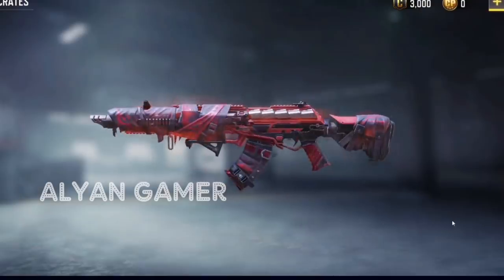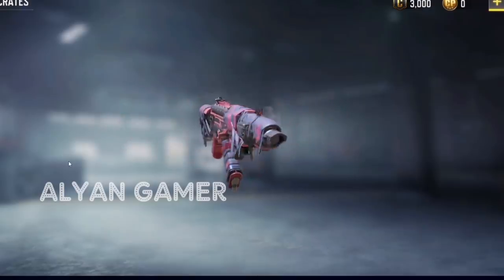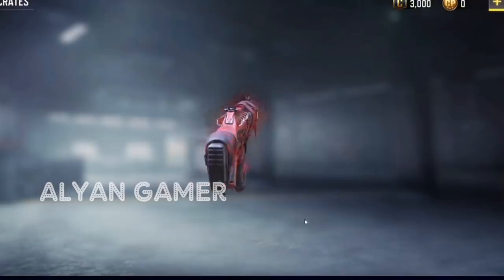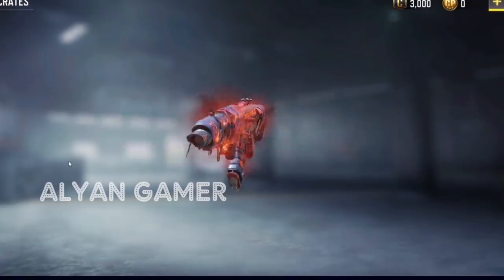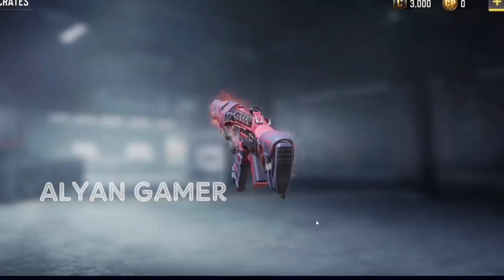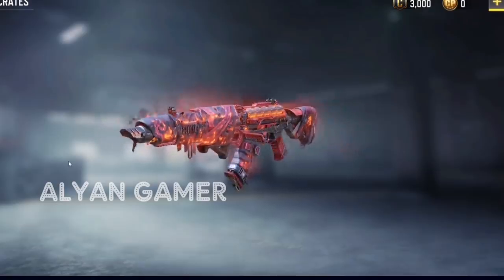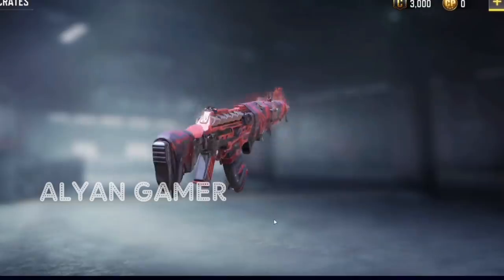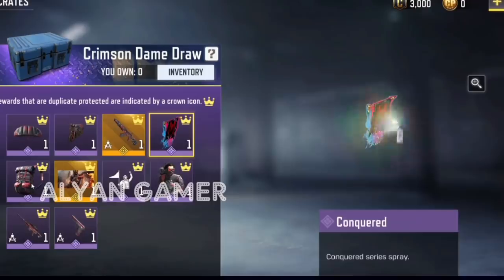The Red Death CR-56 AMAX is actually reactive. Through different reactive stages it starts smoking a bit, then smokes more, and then this thing literally catches fire — the fabric is burning and it looks so cool. We can also see buckles swinging off the side of the gun and fabric coming off in different areas. When it sets alight, I'm a big fan of this gun.